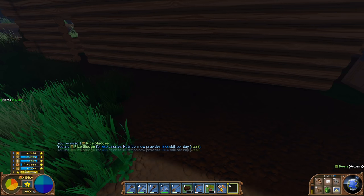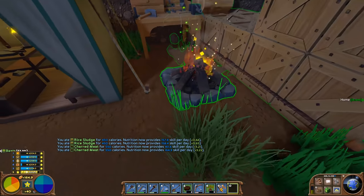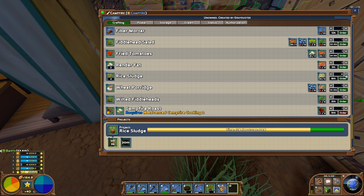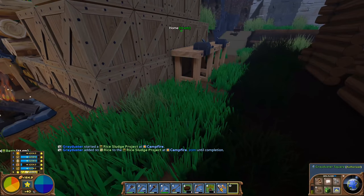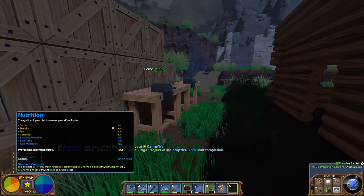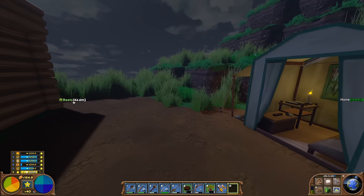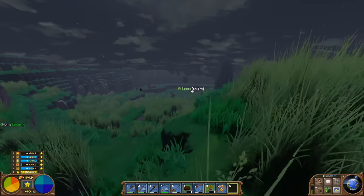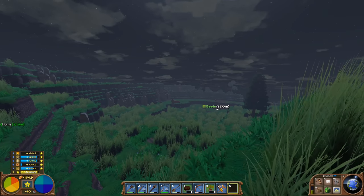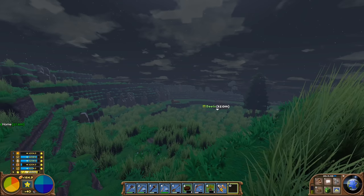Let me finish off by getting the diet to something a bit nicer. Where's my rice? Let's eat a couple of rice sludge — that brings carbs up. I'm clearly going to need more of it, so I'll order about 10. We've got plenty of rice. We're up to 164 at the bottom left on the nutrition gauge, so that's going to continue to increase and help how fast we're leveling. If you enjoyed this episode and series, give it a thumbs up, subscribe, and click the bell for notifications. Thanks for watching and we'll see you next time for more Eco!